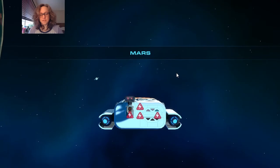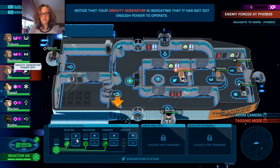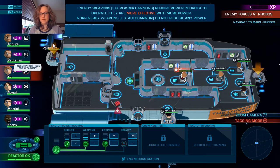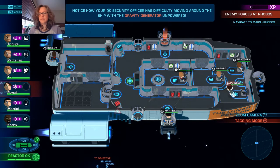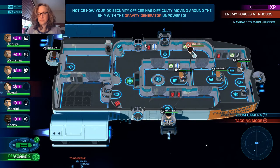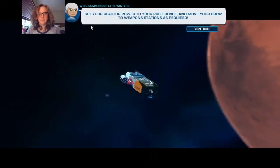I think most people who watch this playthrough have probably already played it. Select your engineer, reduce gravity. Notice your gravity generators indicating not enough power. Energy weapons require power to operate - they're more effective with more power. Select your security officer - notice how your security officer has difficulty moving around. Quick note - I found the effects volume in settings and turned the crew volume down a little bit.